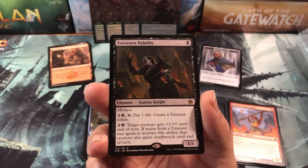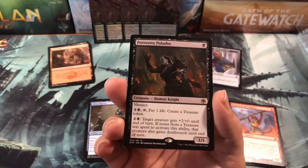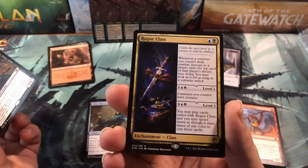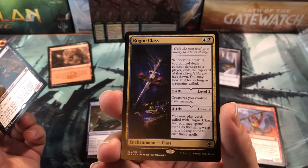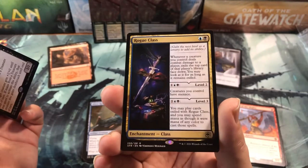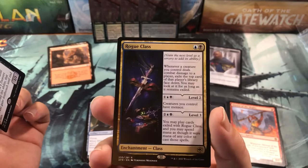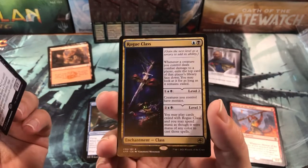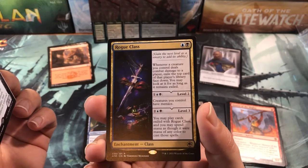Then the second pack comes around and I get a Rogue Class. So I was like, 'Well, let's change that — I'm going to go black-blue, do Dimir like I did last time,' because this card just destroyed me at the pre-release. I was like, 'Yeah, this card is so good. I'm going to go Rogue Class.' I'm going to try and get a lot of fast creatures that I can really take advantage of with the Rogue Class.